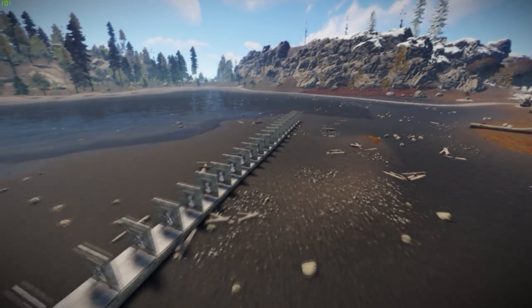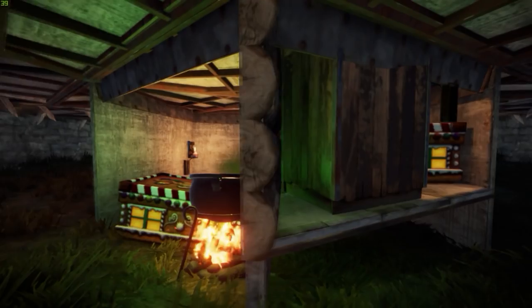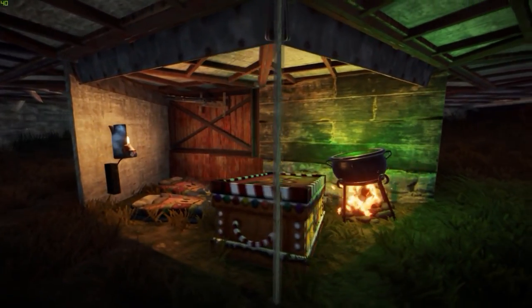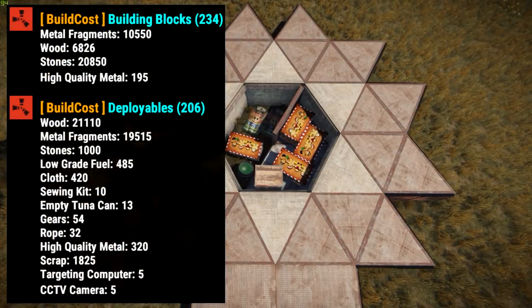That's equivalent to 31 sheet metal doors. The base achieves this by burying TC and main loot inside of an underground stability bunker. If the stability seal is in place, it requires 31 rockets to breach it from any angle. Since the design uses triangles only, the footprint remains comparably small. The build cost is about 20k stone, 10k metal fragments and less than 200 HQM.